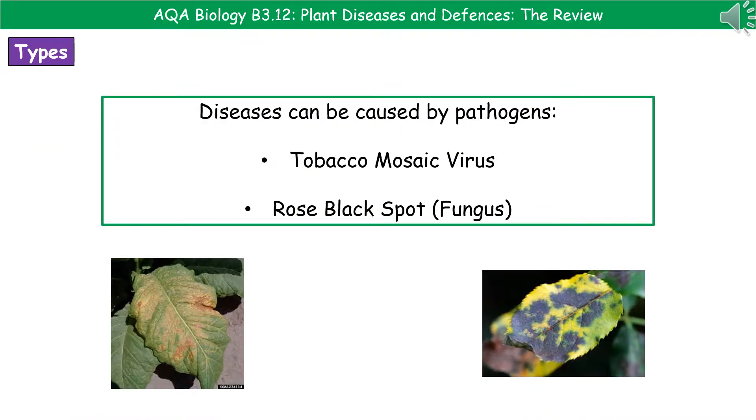The second type of disease are those caused by pathogens. Just to remind you of the two you need to know: we've got tobacco mosaic virus, which is caused by a virus, and then we've got rose black spot, which is caused by a fungus.